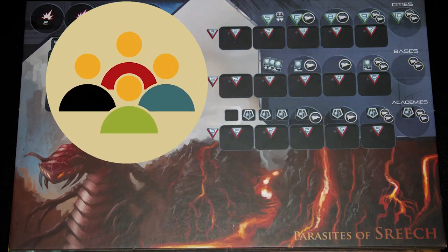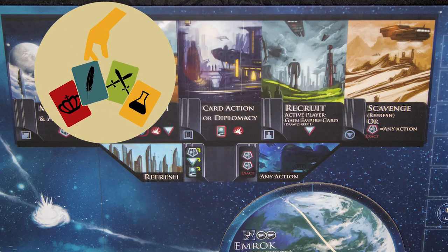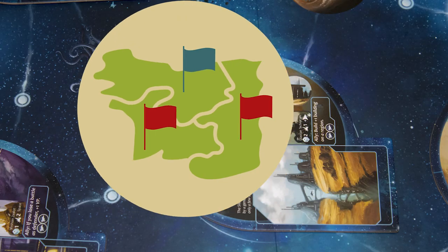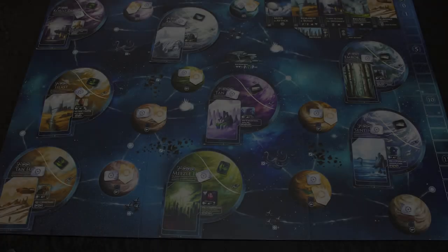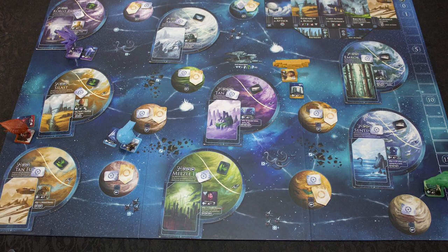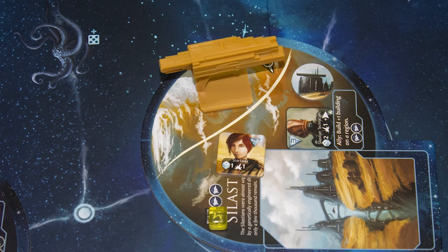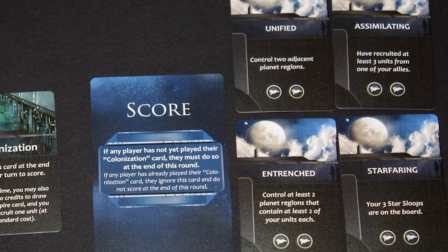Players each represent one spacefaring race and play against each other. Role selection: one player chooses the active action for that round. Area control: players score points by occupying planets and maintaining alliances. The empire with the most victory points at the end of the game wins. You will score twice — for alliances, occupying planets, having buildings constructed, objective cards, and every battle you win.